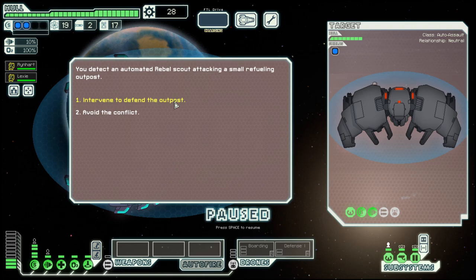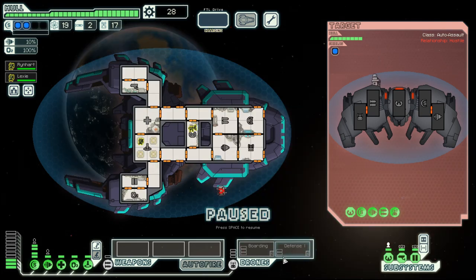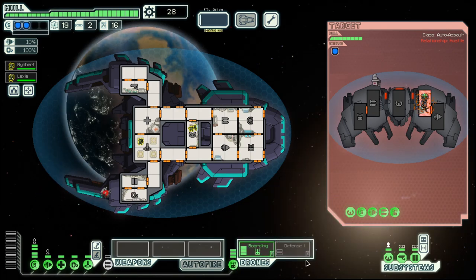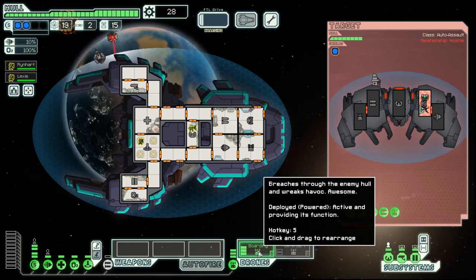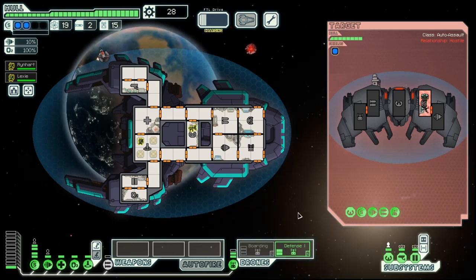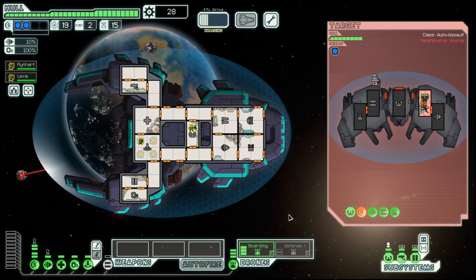We will enter Turin. Here we have to use the boarding drone to fight the ship, but they do have a missile, so we will also have to use the defense drone intermittently — whenever they launch a missile, we power the defense drone. Otherwise, keep the boarding drone powered. This will take quite a bit of time.